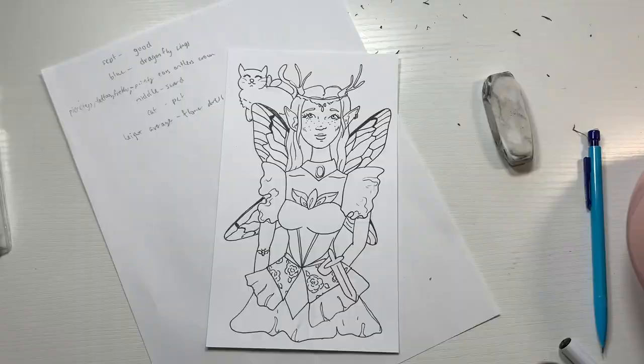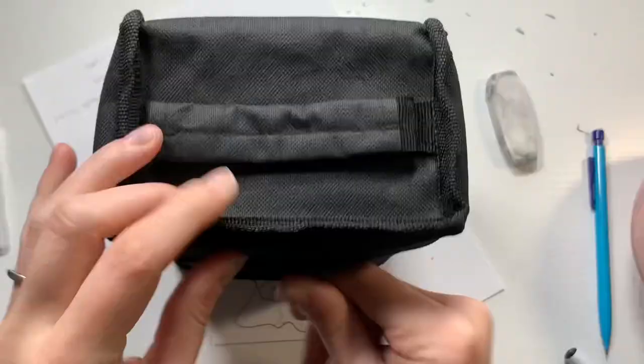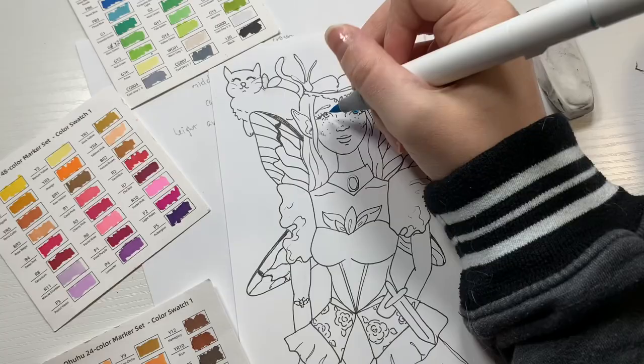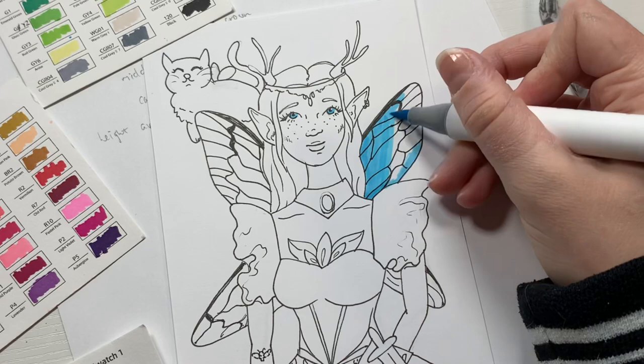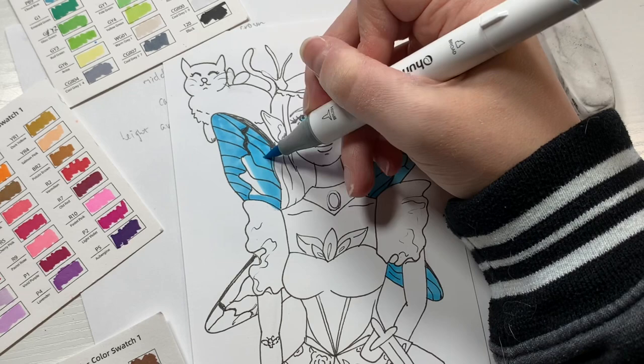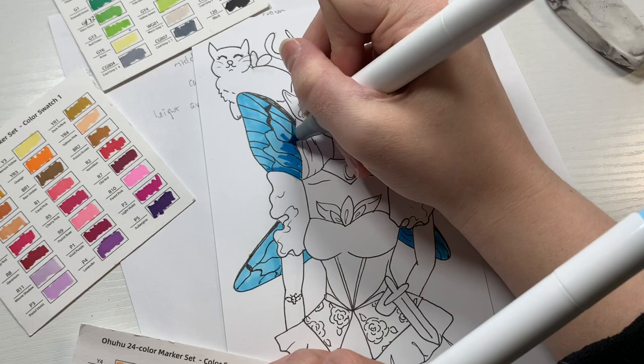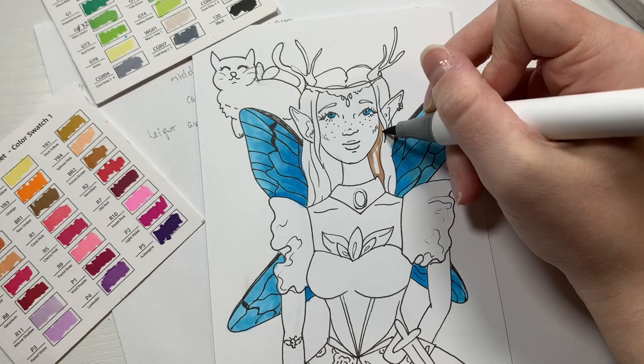Once I was done with the outline, I brought in my Ohuhu markers to color everything in. I started with the eye color and then the dragonfly wings, and I decided to make them blue since I got dragonfly wings based off of my eye color. I was super intentional about shading them really well and trying to add in a lot of depth and dimension, making it look like light was going through them.